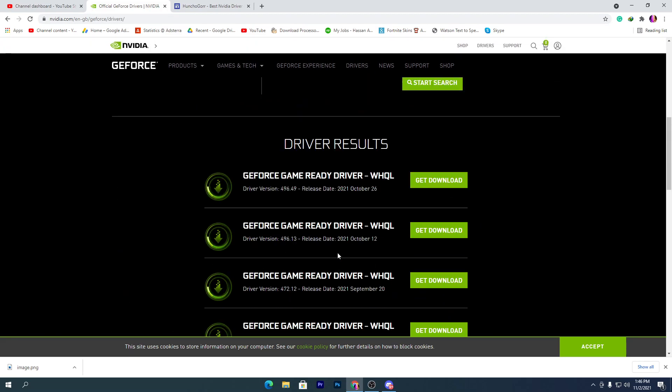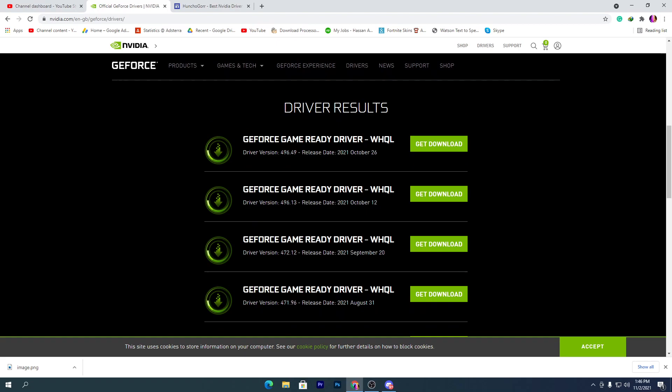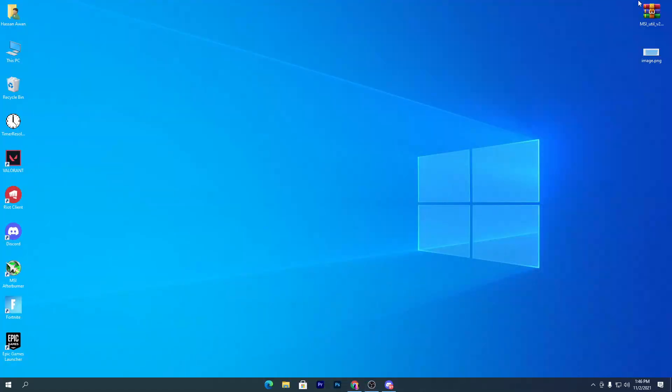This will show you a list of NVIDIA drivers released by NVIDIA. Here you can see the driver version 472.12 — that is the driver we are going to use on our PC. Simply click the download button and install this driver. I have already downloaded and installed it on my PC. Once you download and install it, I'll show you the best settings for the NVIDIA Control Panel, especially for Fortnite.